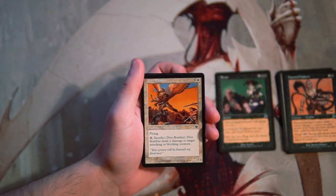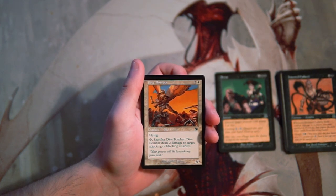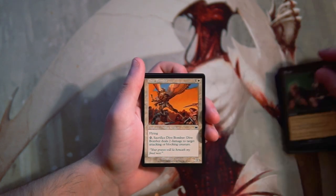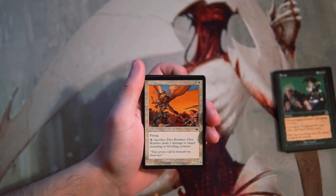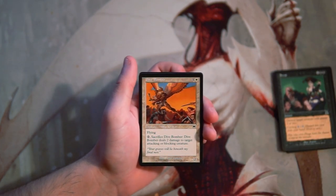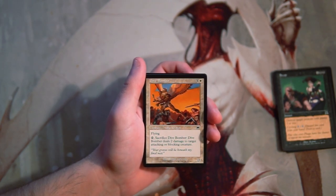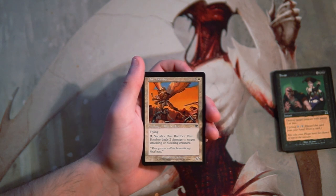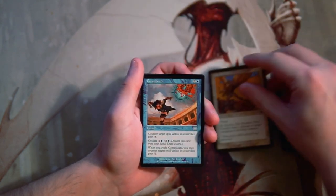Dive Bomber is 3 and a white for a 2/2 with flying. You can tap and sacrifice it to deal 2 damage to target attacking or blocking creature. Honestly I feel like this is probably the better pick — it's a 2/2 flyer, which is okay for 4 mana, and it can also deal with some low-end creatures with that second ability. I think this is definitely the pick so far, but I might be wrong — again, I'm not sure.